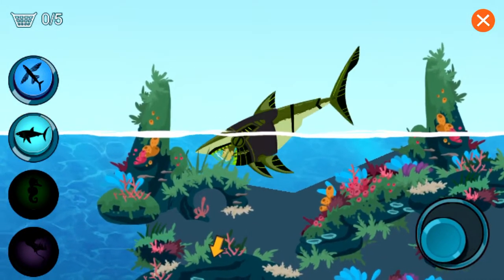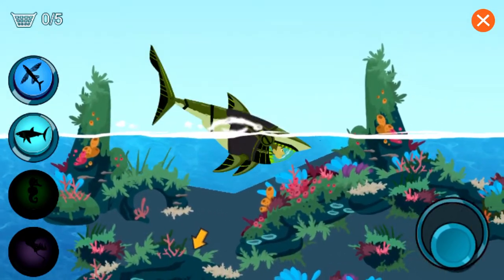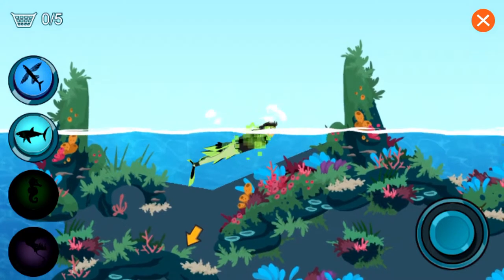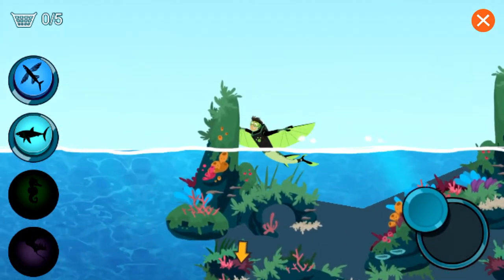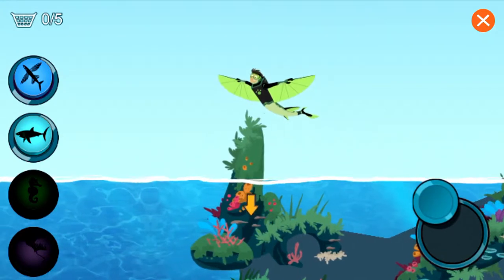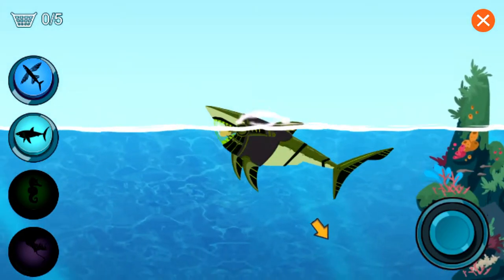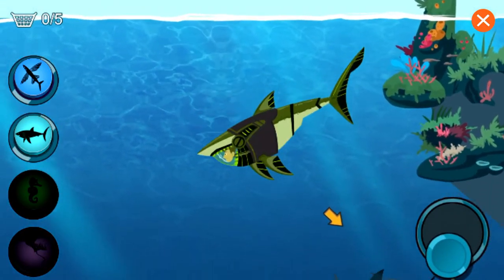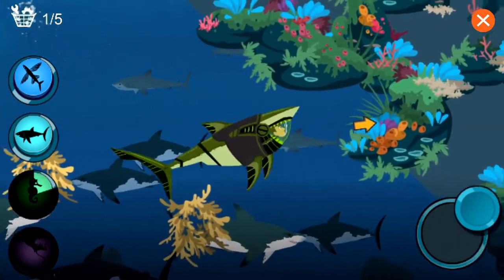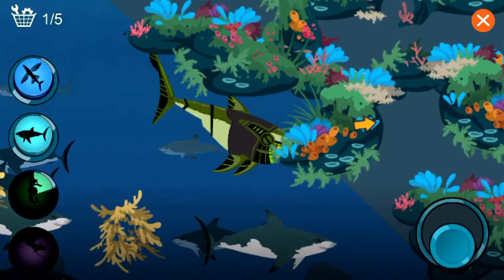I need the Flying Fish Power Suit to glide over the water. I need the Sea Horse Power Suit to fit through... Activate Flying Fish Power! Motor-like tails on the surface during take-off. Activate Great White Shark Power! Oh yeah! Using chomping power to clear things up a bit. That helps the search.